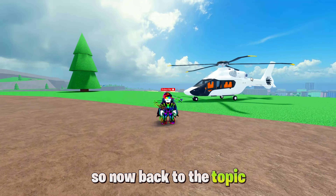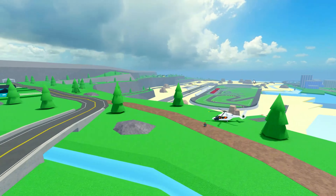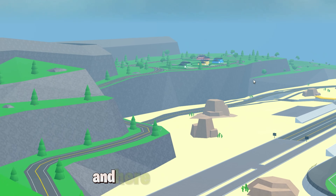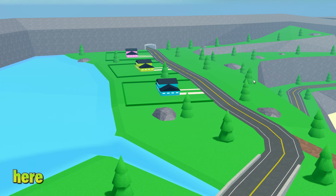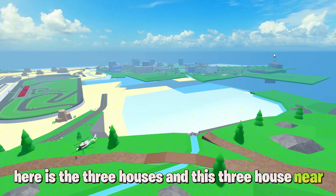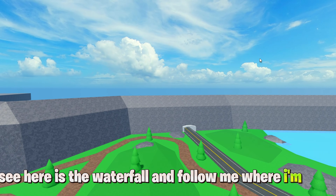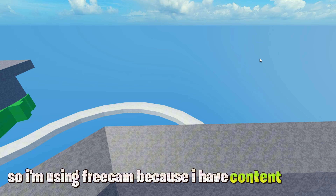Now back to the topic — join CDT normally and follow me. You need to come to the area near the drag race. Here is the circuit race, some houses nearby, and you need to go to these three houses near the waterfall.